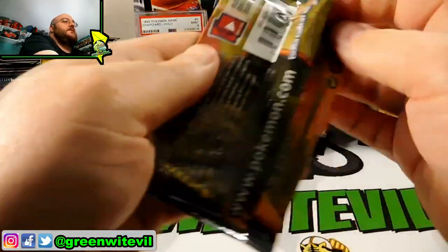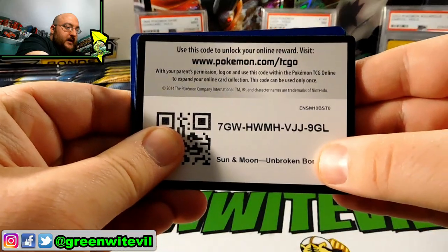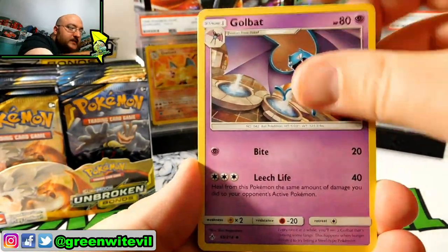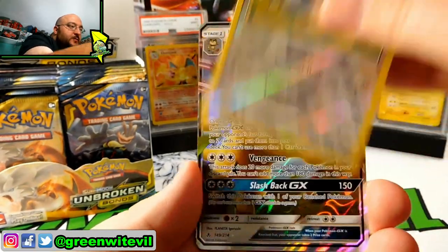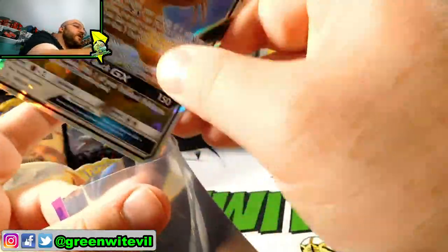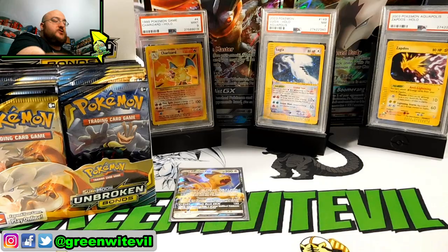Next pack in, this one opened a little bit better. Code card for you guys. We have Happiny, Dust Island, Golbat, Caterpie, Cottony, Ekans, Carvana, Litten, Reverse Perugly, and a Persian GX. So we got ourselves a hit! Persian GX — I believe I have one already, but I have another one now, so that's pretty neat. It's our first hit of the box.